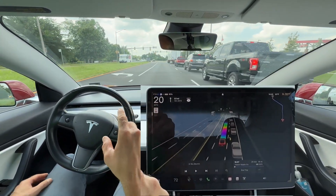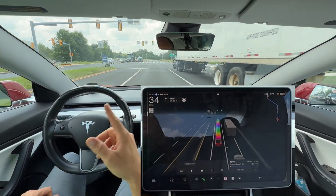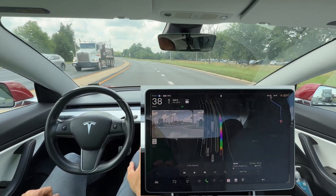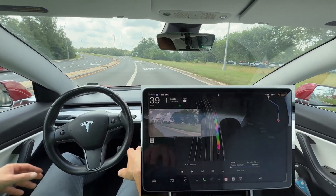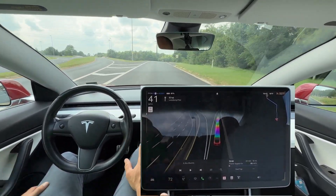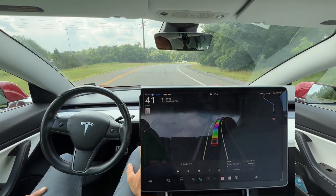These two lanes are going to go straight onto the highway, so we need to get over in front of this 18-wheeler to get onto the highway. Right turn signal does come on rather quickly. It's good to see how aggressive the FSD can be with lane changes when needed — the road was splitting and we needed to be in the other lane, so great job by the FSD.